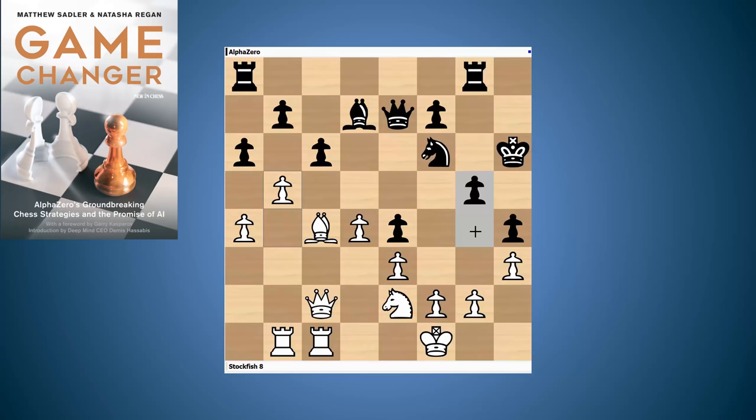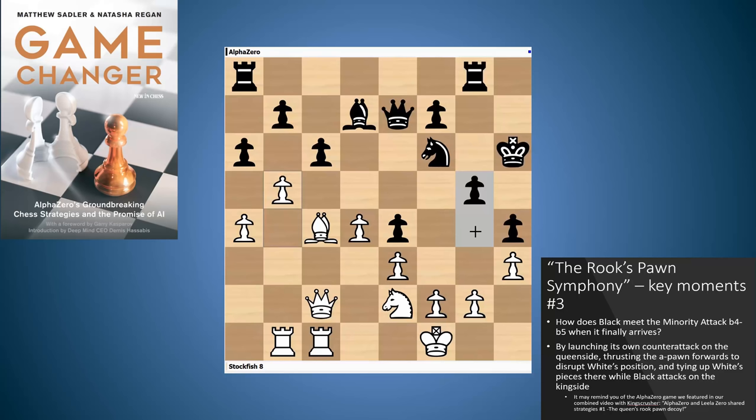And here it comes — now Stockfish strikes with its break. It obviously feels black has weakened itself, so now it's the moment to play its break and get lots of extra chances. Now another inspiring moment and a real testament to how strong AlphaZero is at making the most of activity in its position — activity that you just often wouldn't spot yourself. We know AlphaZero is not going to play a takes b5 here because we know this game is Rooks Pawn Symphony. It plays a5.